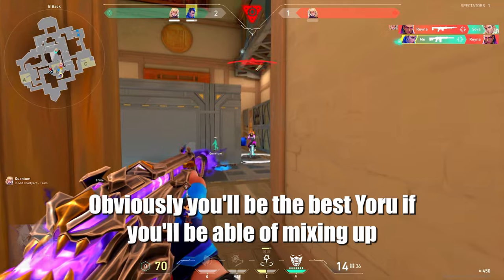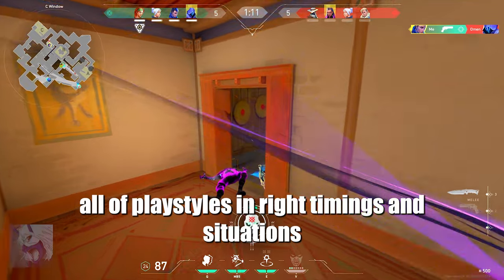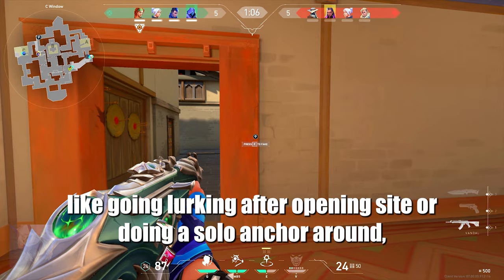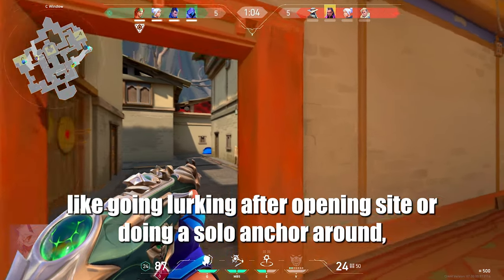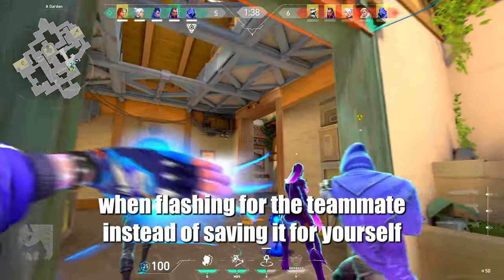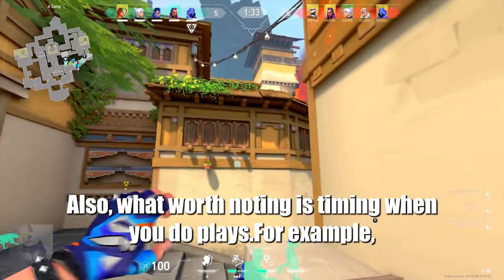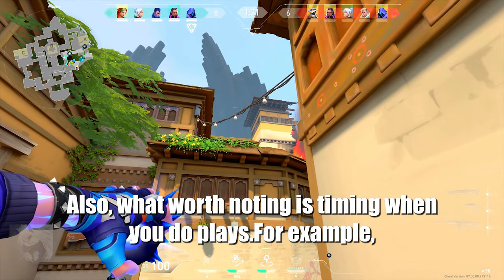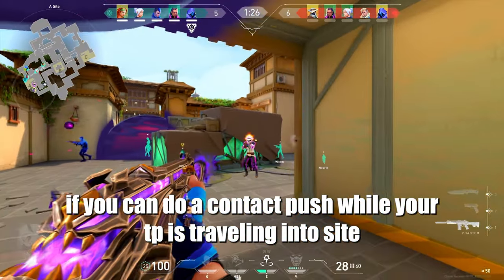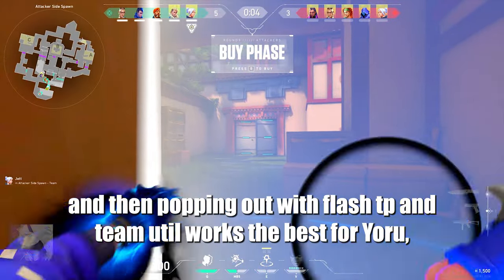Obviously, you'll be the best Yoru if you're able to mix up all playstyles at the right timings and situations. If you know when and why you need to switch playstyle — like going lurking after opening site, doing a solo anchor round, or flashing for a teammate instead of saving it for yourself — that makes a big difference. Also worth noting is timing when you do plays. For example, if you can do a contact push while your tippy is traveling into site and then popping out with flash, tippy and team util works best for Yoru.